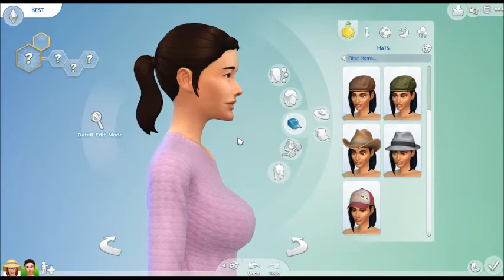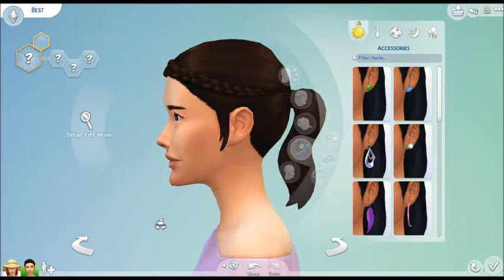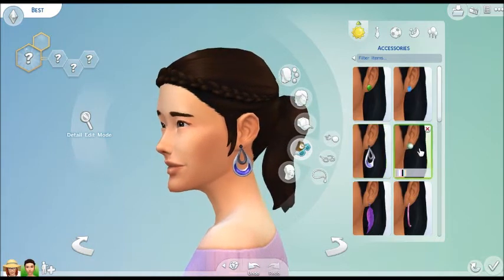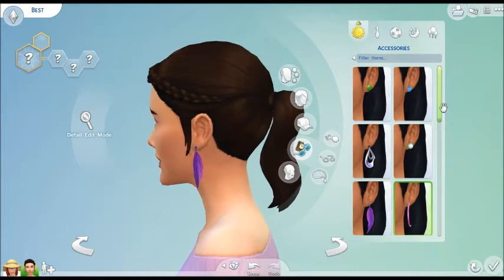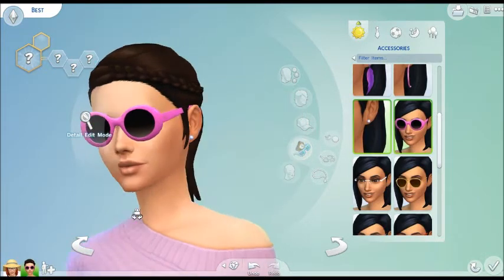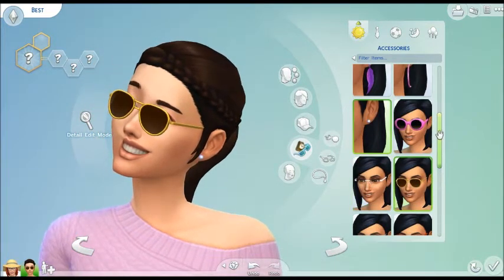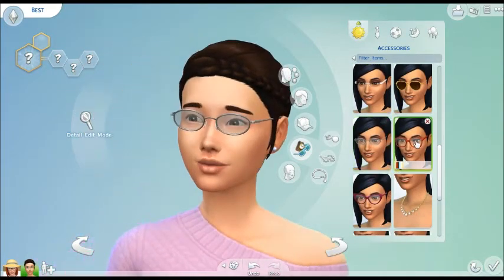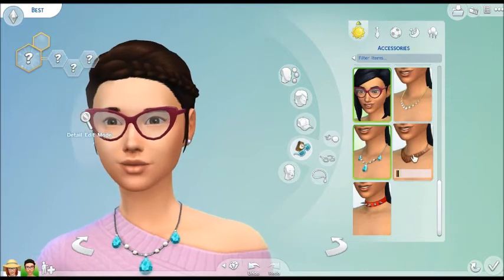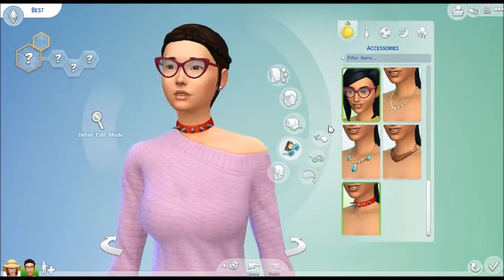Let's look at the accessories that we got. These aren't even a fraction of the accessories that we're going to get shipped with the actual game. We're going to go through these quick. Earrings - lots of earrings. Some glasses - these are sunglasses, of course. And some necklaces. I don't know if you can see them very good, but really cool. We got a good sample of accessories here.